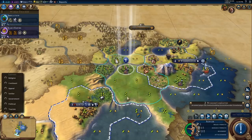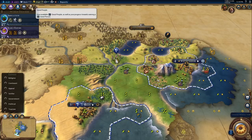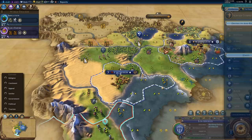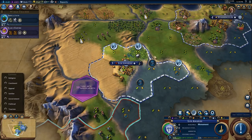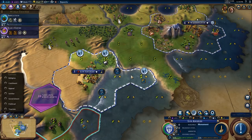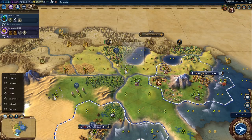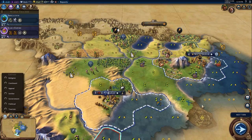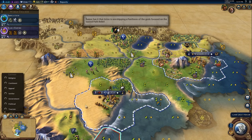Oh, did somebody build the Stonehenge? That's really bad — yeah they did. The city in the stolen settler spot is actually a really terrible city, but I got it for free and I can make it into a good city with all this land. I'll pick up a granary — actually no, the monument is important. Toronto cleared out that barbarian encampment. This should result in a religion — and it did! Awesome, we managed to get a really early religion. We got a super super fast religion, which is great.